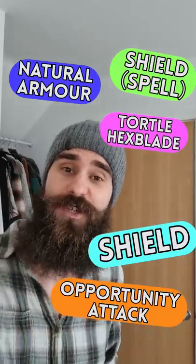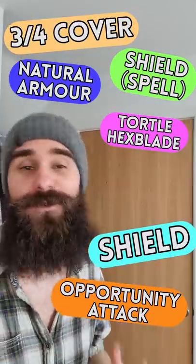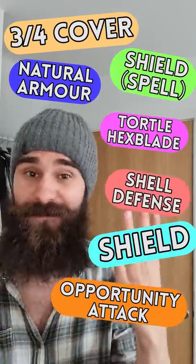Use your movement to retreat to a position of 3/4 cover for another plus 5 to your AC. Finally, use your action to retreat into your shell, falling prone and gaining a plus 4 to AC.